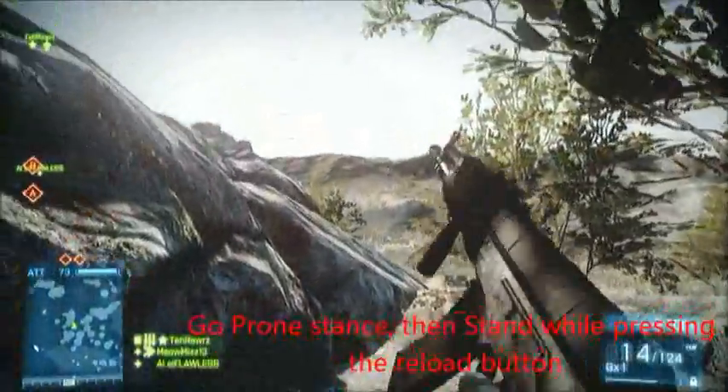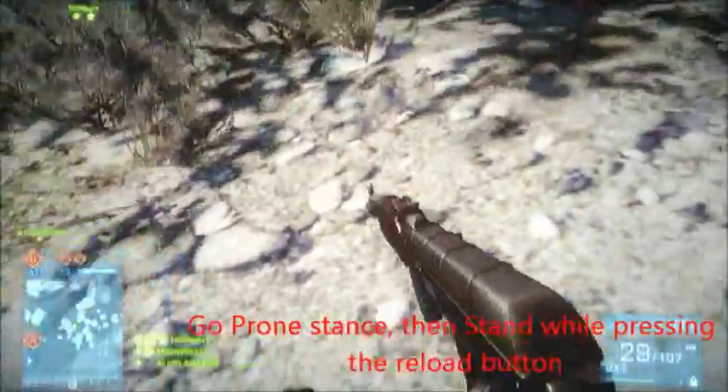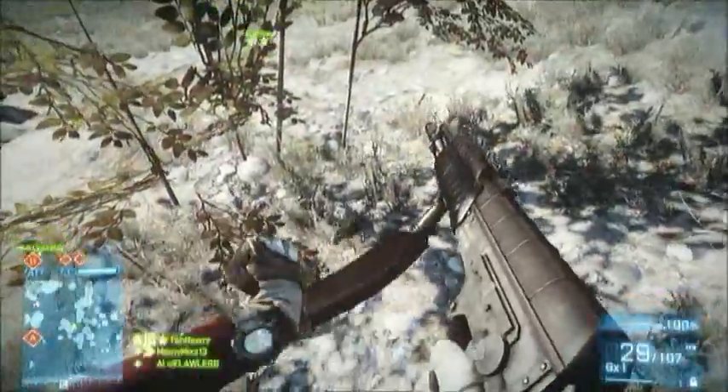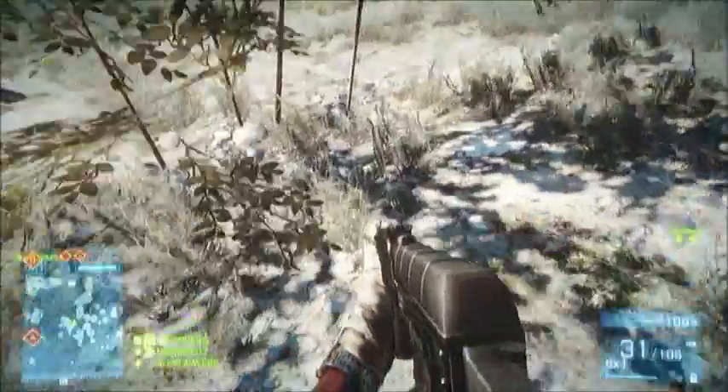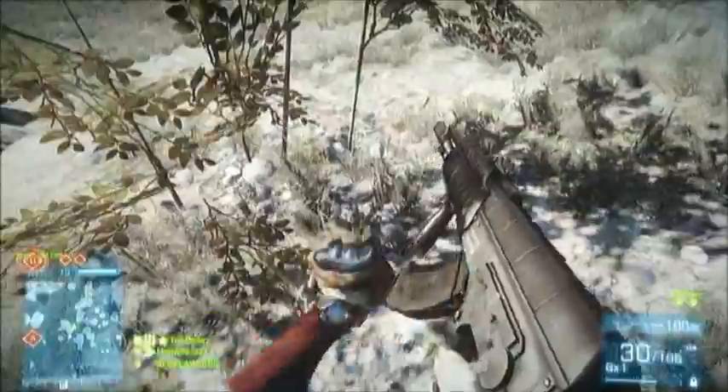What you want to do is lay down on the ground with at least one bullet shot from the gun. Then press A, or whatever button it is that makes you rise up, and then tap the reload button. And it should do some weird, broken, messed up hand thing, as you see from the video.